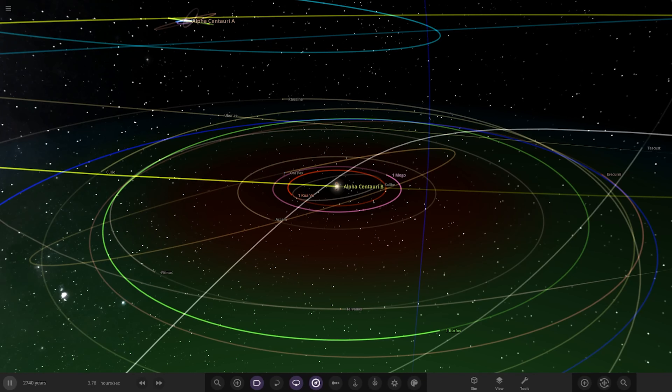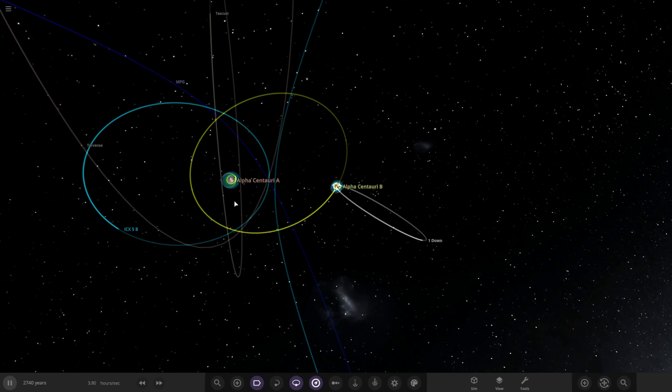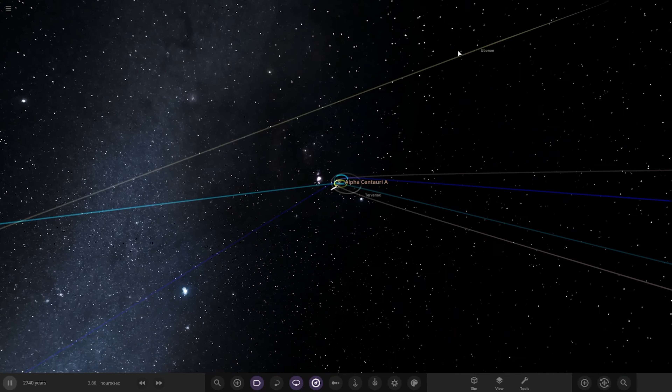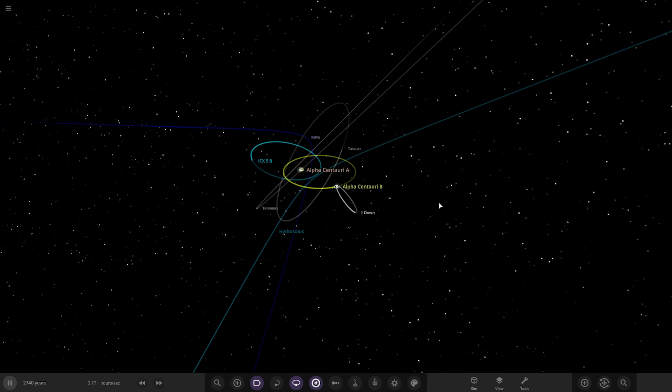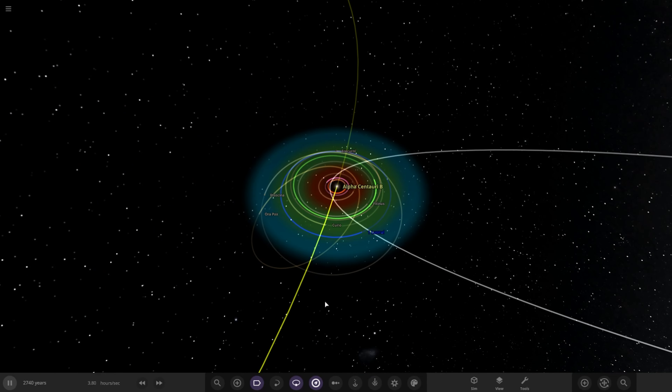Hello everyone and welcome back to another Universe Sandbox video. Today we're doing another episode of evolving a binary solar system from birth to death. If you haven't seen the last episode, definitely check it out before watching this one. From last episode, two stars - we had a lot of ejections. Some planets are still barely holding on, it's getting pretty wild, and some stuff is already being ejected.